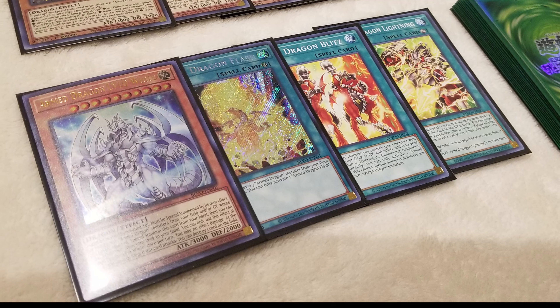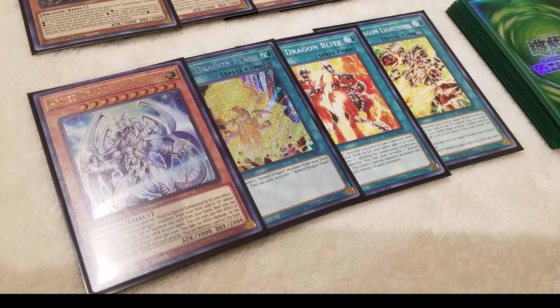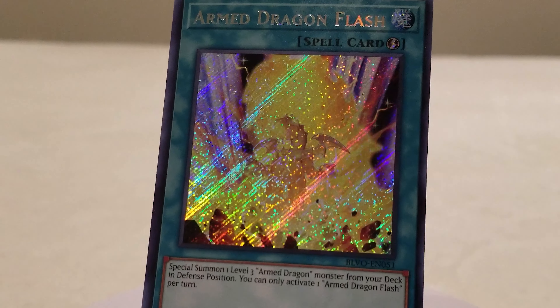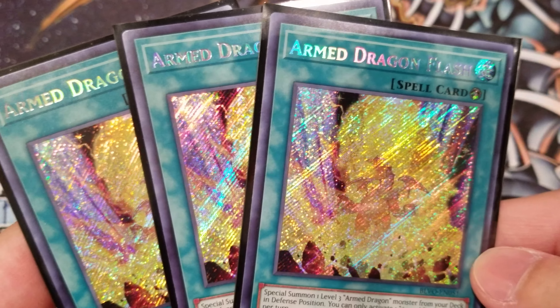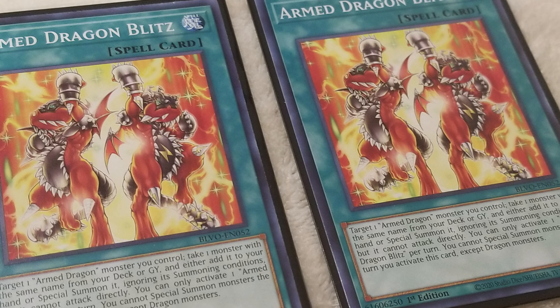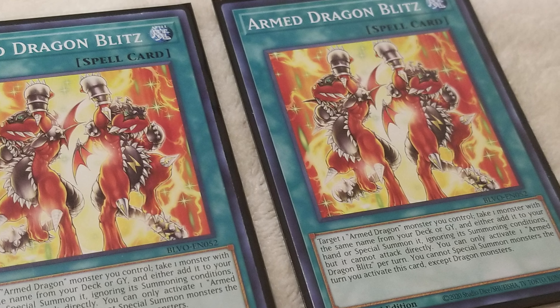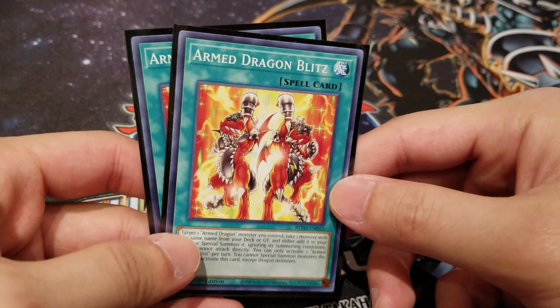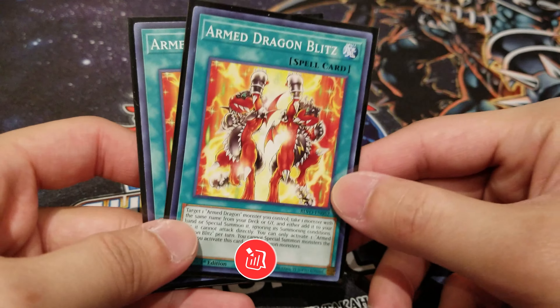Let's move on to our new Arm Dragon-related spells. We definitely play 3 copies of Arm Dragon Flash, a quick-play spell that immediately special summons a level 3 Arm Dragon monster directly from your deck — a really important card to help fire off your combos. Next we have 2 copies of Arm Dragon Blitz, which helps you recur Arm Dragon monsters back to your hand for use in discarding during level-up plays, or to special summon them to extend your combos. I personally would even consider playing this card at 3 — let me know what you think in the comments below.